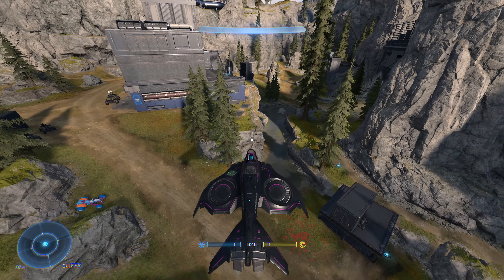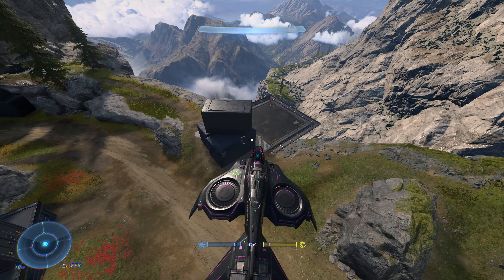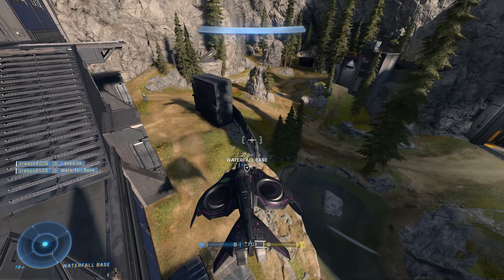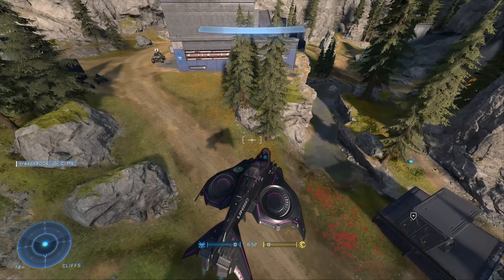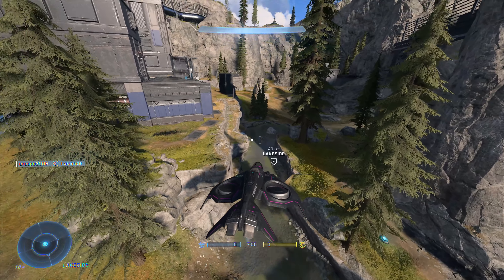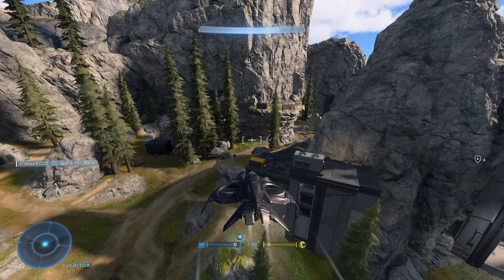What I want 343 to do is add more weapon placements for the Eagle side, like they did with Deathlock. On that BTB map, they added a few weapon racks, rotated them around and made it more symmetrical and fair. There are loads of spaces here where they could put a weapon rack — a Commando or a BR — or over here, or this big empty space.